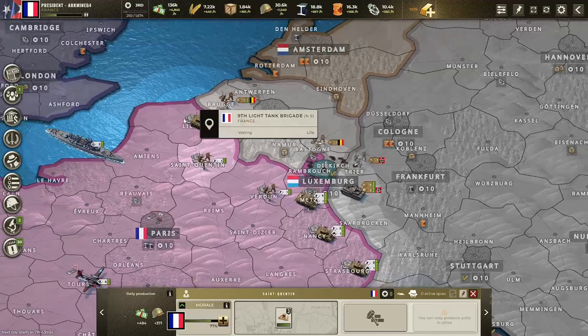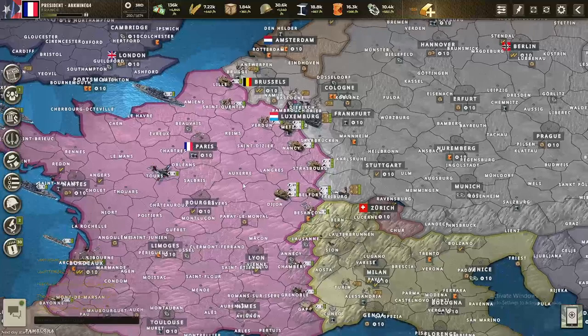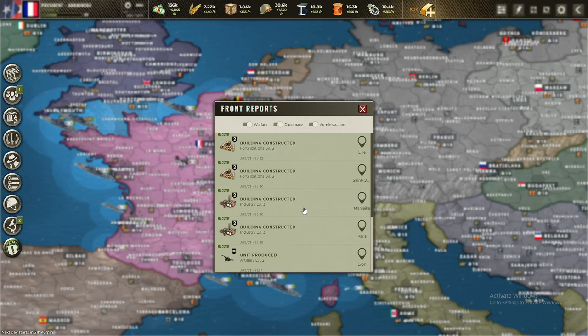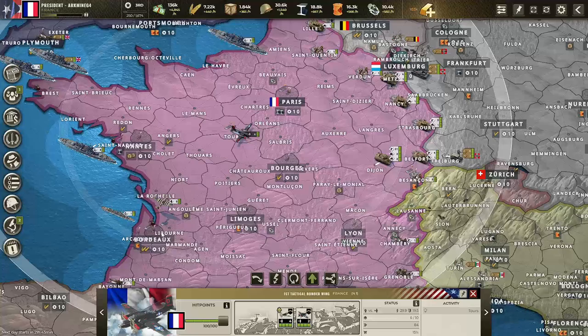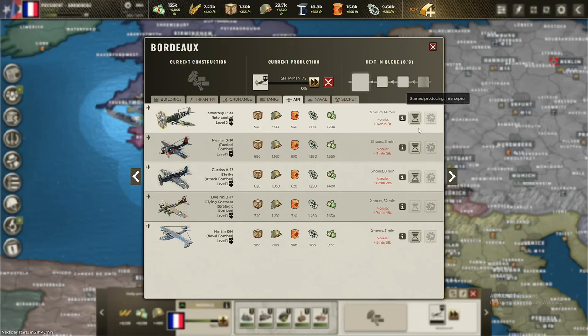We built both forts up to level 3 and prepared a large amount of armies. We researched level 3 artillery and built out infantry and artillery, so we have a good amount of units prepared for the front. I also built a lot of interceptors — five over here and nine total — which I can use against Italy or Germany.